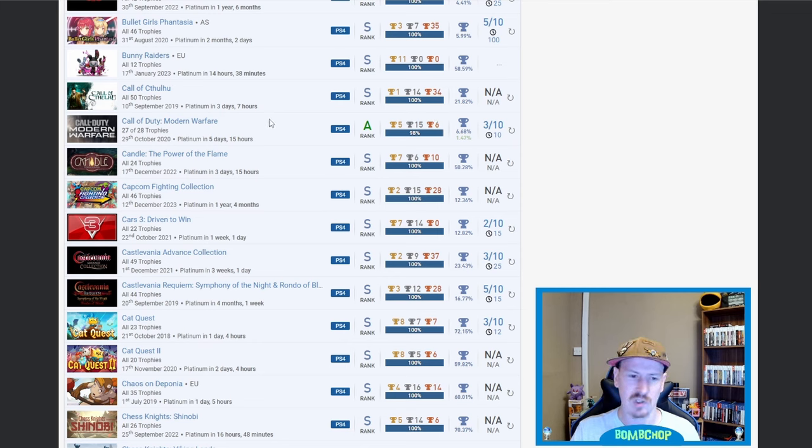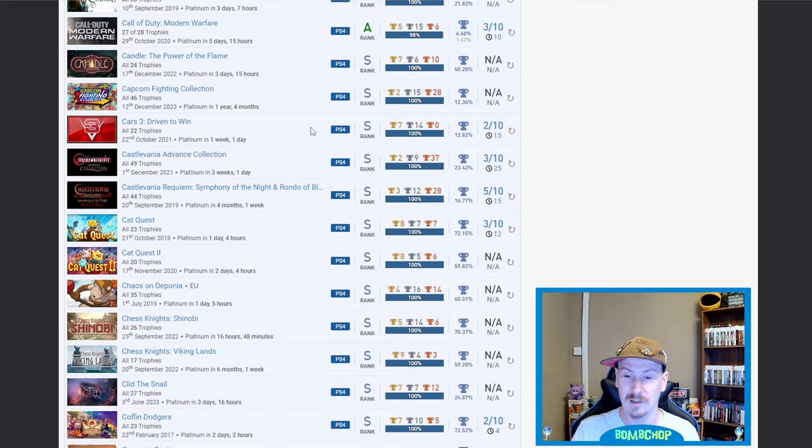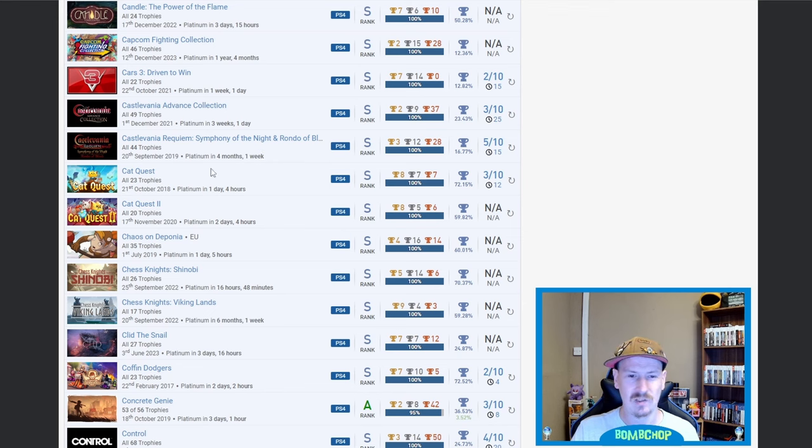Cars 3 — nice, 12.82% on that one. Then we've got a couple of the Castlevanias — Castlevania Advanced Collection and Requiem: Symphony of the Night and Rondo of Blood. Nice on both of those. Cat Quest one and Cat Quest two — nice.